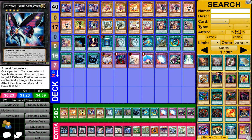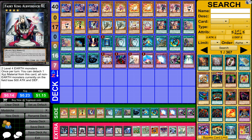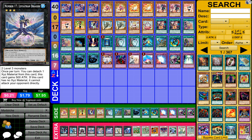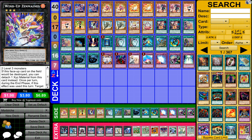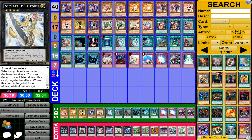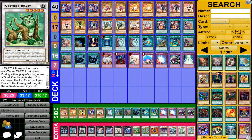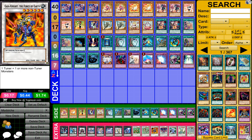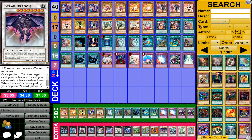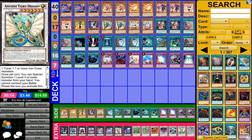For my extra deck, I have 1 Photon, 1 Metalstroke the Symphony Dejan, 1 Fairy King Absolverditch, 1 Number 17 Leviathan Dragon, 1 Windup Zenimus, 1 Soul of Silver Mountain, 1 Number 39 Utopia, 1 Number 101 Silent Honor Arc, 1 Netran Beast, 1 Netran Barkon, 1 Gaia Knight of the Forest of the Earth, 1 Scrap Dragon, 1 Arcanite Magician, 1 Ancient Fairy Dragon, and 1 Stardust Dragon.